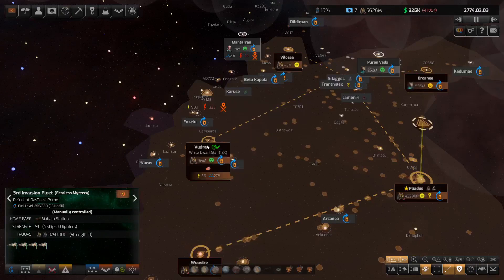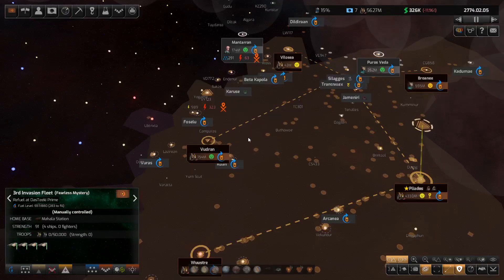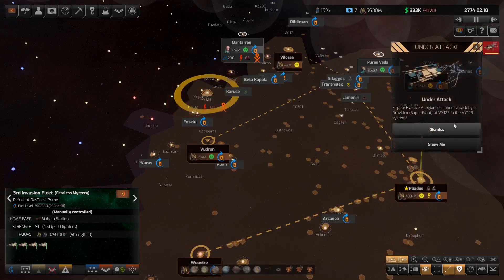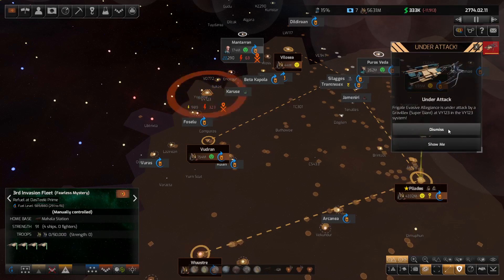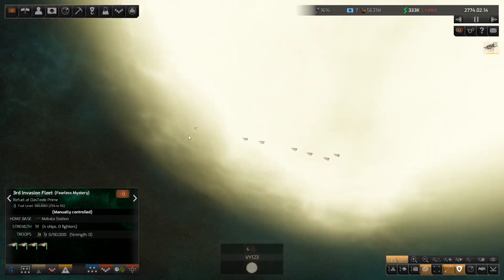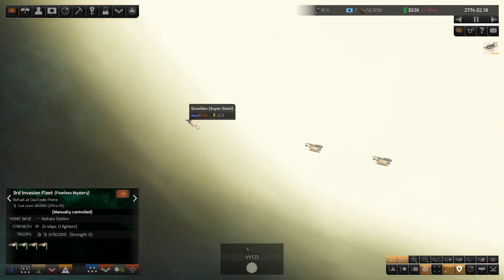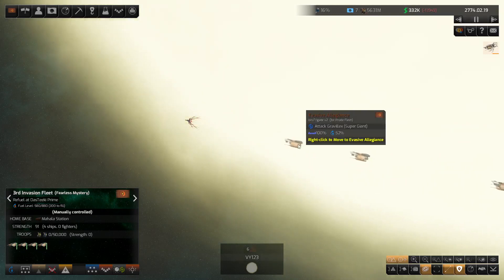If the Boscarans send invasion forces we're going to have to be really on our toes to keep them away from the planets. A frigate is under attack by Gravalex — that's okay; Gravalex shouldn't really worry us too much. The Gravalex is taking a lot of damage from our ships.